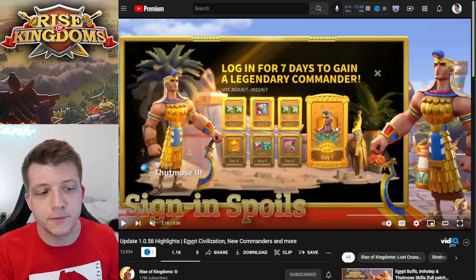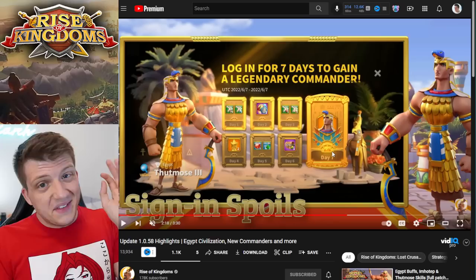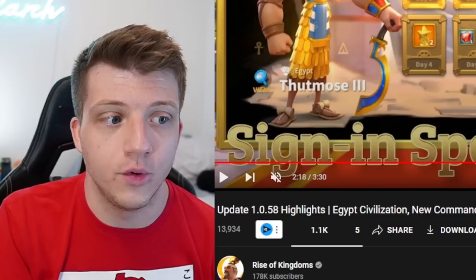We do know there's going to be an event where you're guaranteed to get the new commander by at least day seven. You'll probably have to log in every day without missing one to get that 10th sculpture unlocked, but getting this commander unlocked for free is really great for everyone. Low spenders will also see the five-dollar pop-up bundle for gold heads. You also get a free civilization change on day two — that makes the Egypt decision even easier.